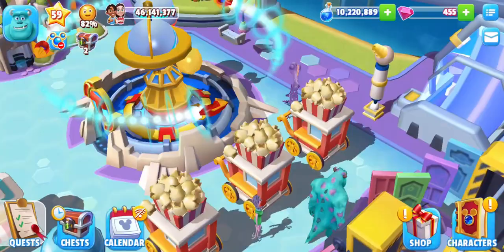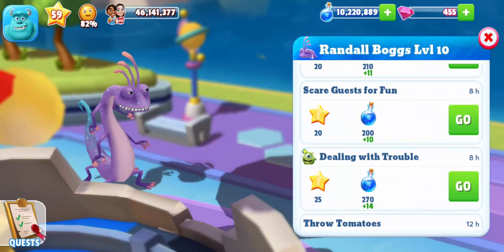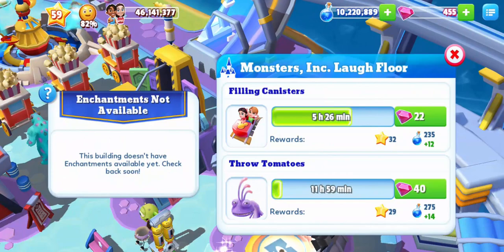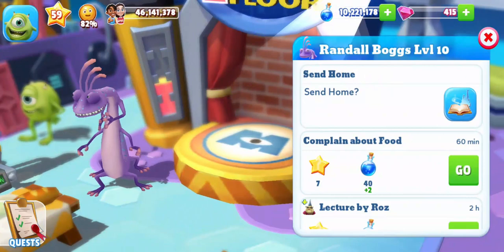There are 2 more activities to go and both of them take place at the Monsters Inc. Laugh Floor attraction. The first one is the 12 hour activity called throw tomatoes, which drops 29 experience and 275 magic potions. Now if Randall is the one throwing the tomatoes, there is a good chance he is throwing them at Mike.